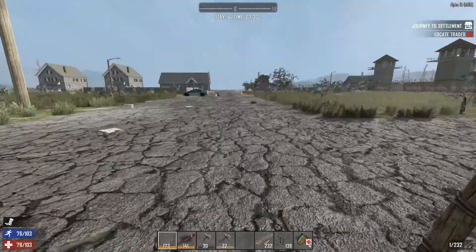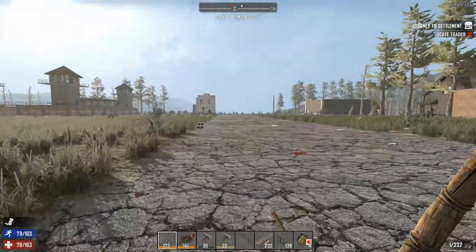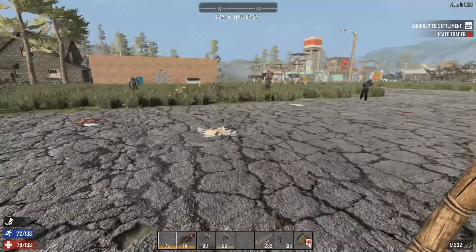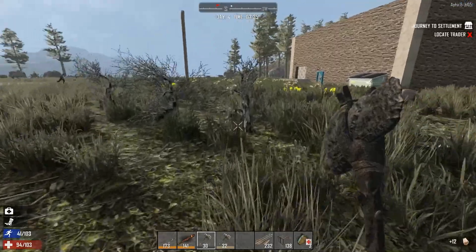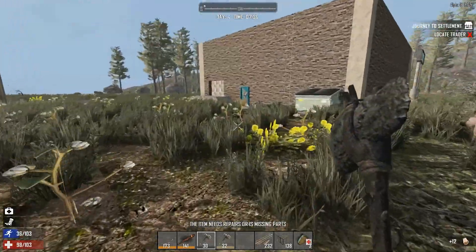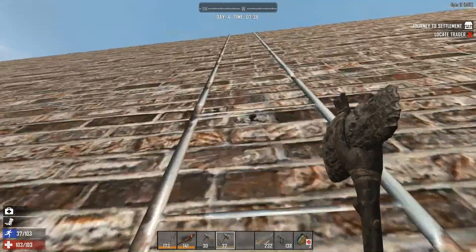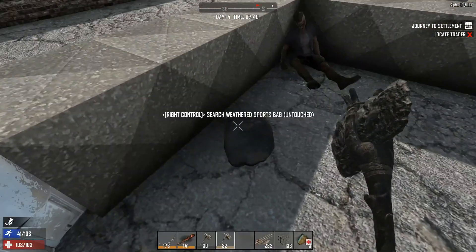Alright you freaking zombies! I need to go to the tool store — I need to limp to the tool store. Look at that pig, it's been teasing me for a while. I want to go up there, but if I jump I break my leg again. They're gonna follow me here.